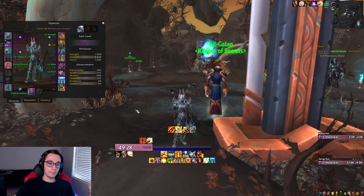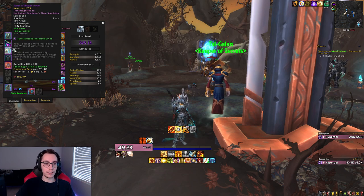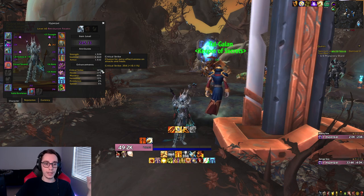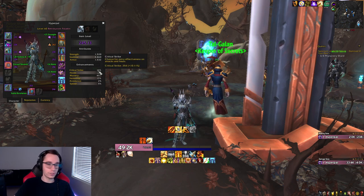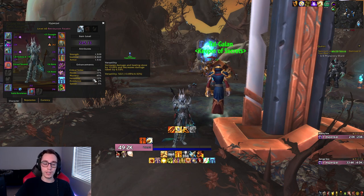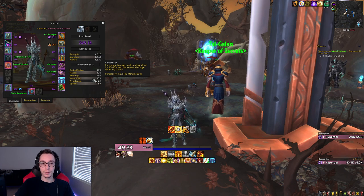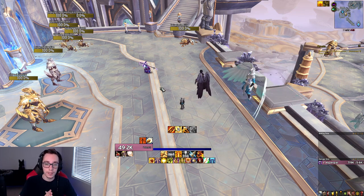For stats, mainly you just want high item levels — on specific pieces you don't necessarily need to look for specific stats. Haste, mastery, and crit are generally your most useful stats; versatility comes in fourth. But if you have a choice between two items and one has haste and mastery but the other is higher item level, generally go for the higher item level because main stat will make a pretty big difference.